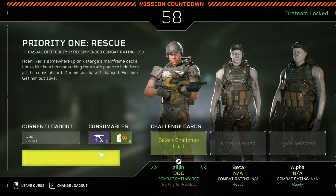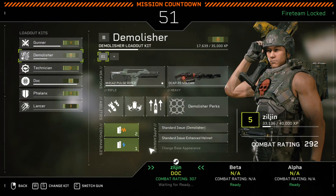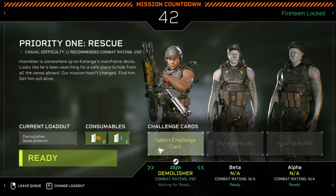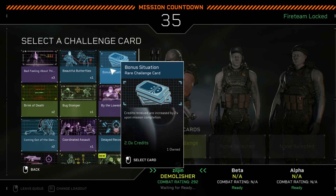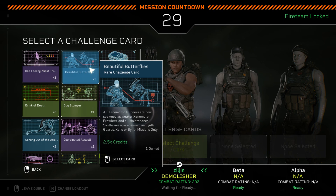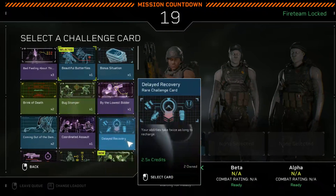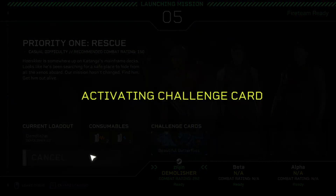Mission briefing: 'Hanukur is somewhere up on Katanga's mainframe decks — looks like he's been searching for a safe place to hide from the xenos. Our mission hasn't changed: find him, get him out.' I have all these perks. I'm going to choose a challenge card — 'Credits received times two' sounds good to me. But wait — all xenomorphs now spawn as... something harder. Since I'm on easy mode it shouldn't be too bad.